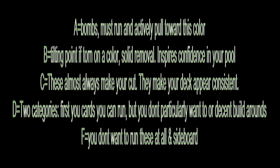Our rating system: A equals a bomb that you must play — a card that's going to win you the game unless the rest of your color is really bad. B is your tilting point to a color; you want a deck with a lot of Bs. C is the groundwork of your deck — consistent cards with some upside that synergize well. Ds are the worst versions of Cs; you can plug them in but don't feel as good. Fs are cards you don't want to run — sideboard, enchantment/artifact hate, or build-around cards without payoff.